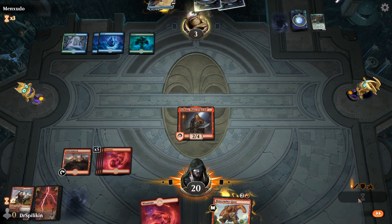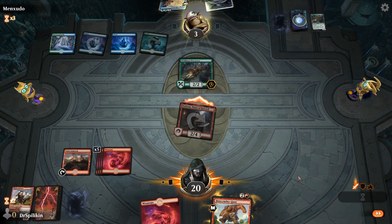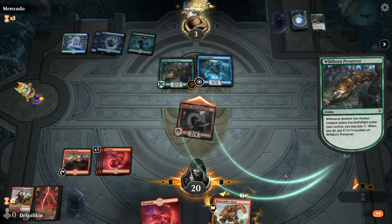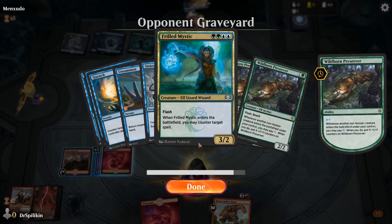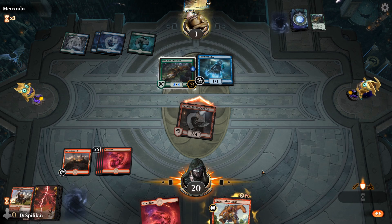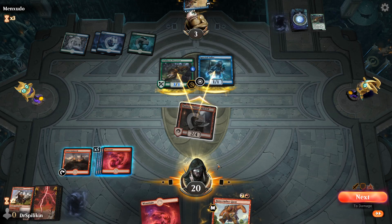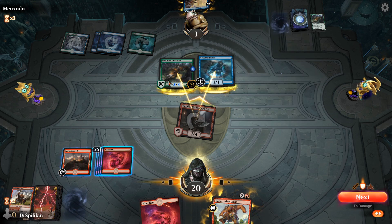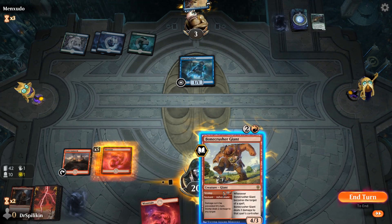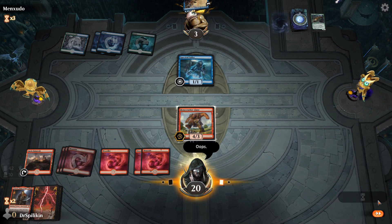Can the Simic deck do it? Can they do it? Torbran — you are our solemn hope. Wildborn Preserver coming on down. They still have creatures, they're still in it! Who would have thought Simic Flash could keep up with Mono Red, but they did start the game with four, five counters including the Frilled Mystic. It's getting spicy! They're double blocking — that will get rid of the Torbran. I didn't separate the damage correctly — we'll throw it on the fatty, oops. That was our window, that turn was it.